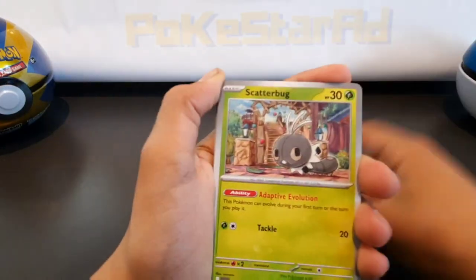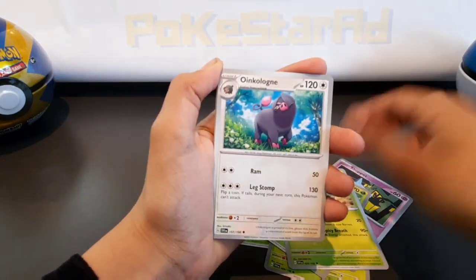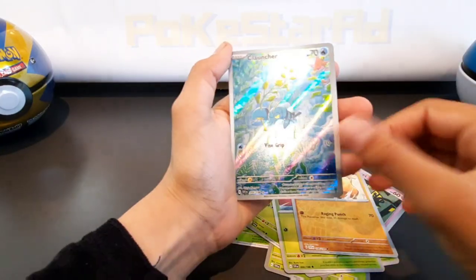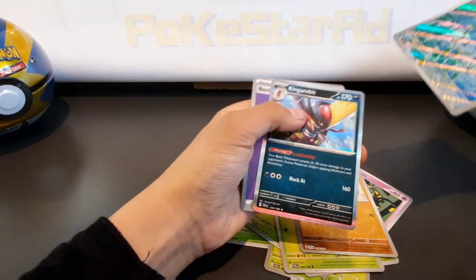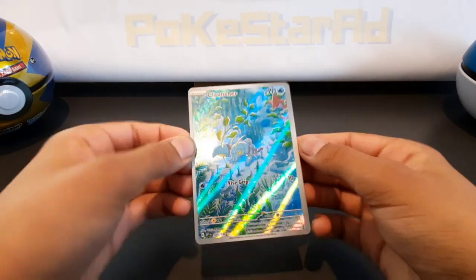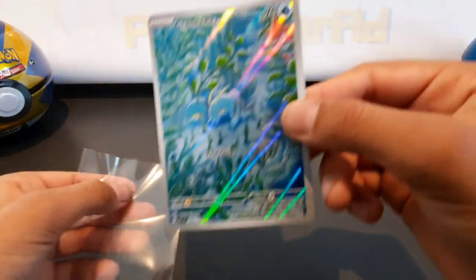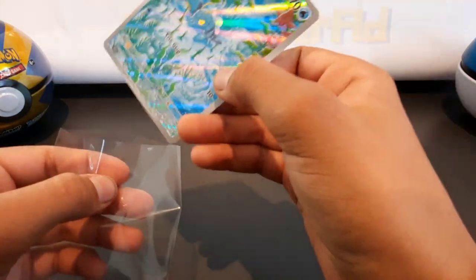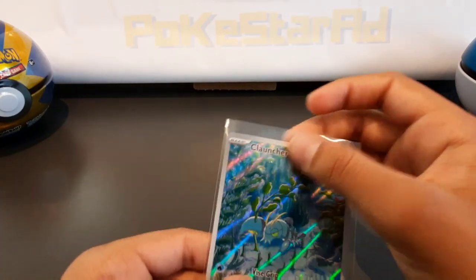We've got Scatterbug, Shuckle, Spidops, Squawkabilly — Oinkologna, Breloom, reverse Primeape. Boom — nice! That's a nice card. I thought we might have got a double hit there. Look at the finish on that — that is a beautiful card. Lechonk 205, one gold star — I think that is our first illustration rare.